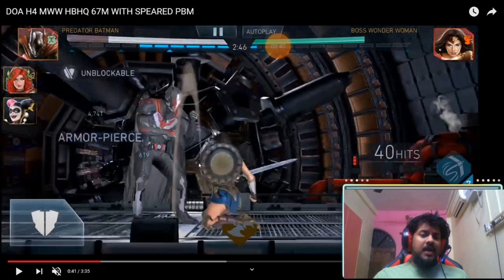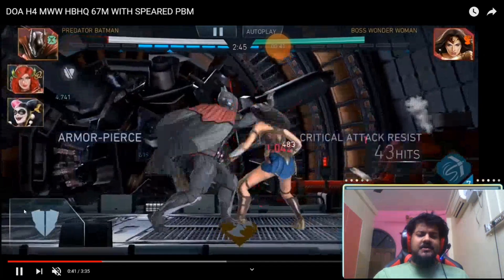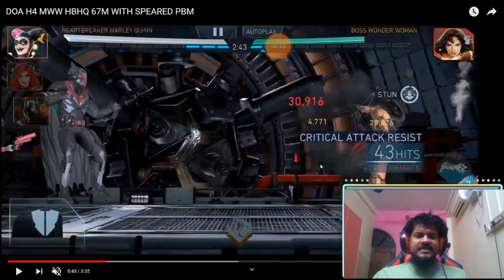Even at level one you need 40 hits. You might think 40 hits is a lot, but if you're using the LoA team with Heartbreaker Harley Quinn as the main damage dealer, once Mythic Wonder Woman is stunned you're gonna get the combo meter up to 35, 38, or even 40+ with one or two strings of combo. Once you tag in Predator Batman, Arkham Knight Batman, or any other Batman, you're gonna get this unblockable and Mythic Wonder Woman's shield will not work — and you are gonna stun.